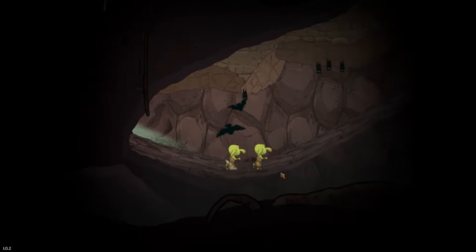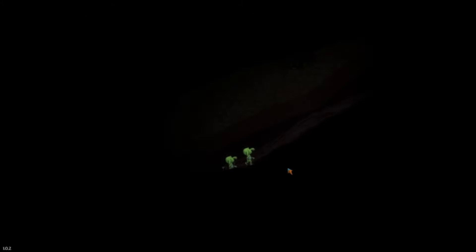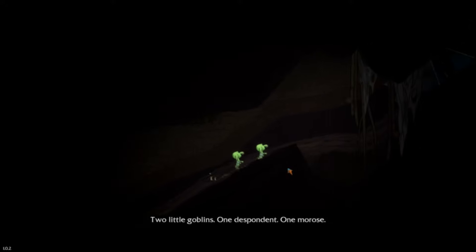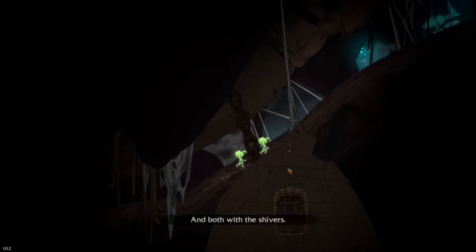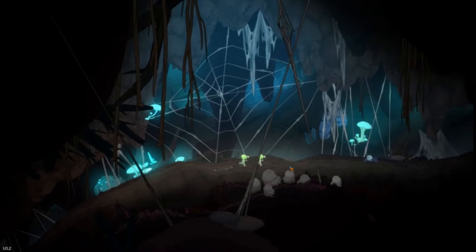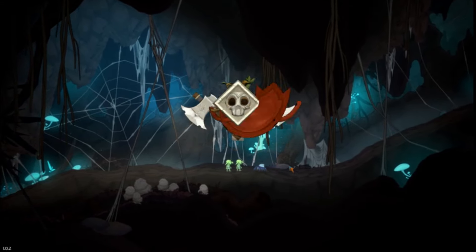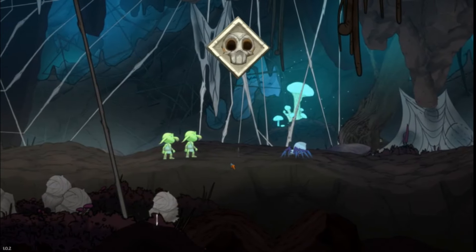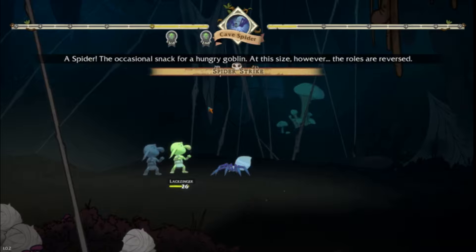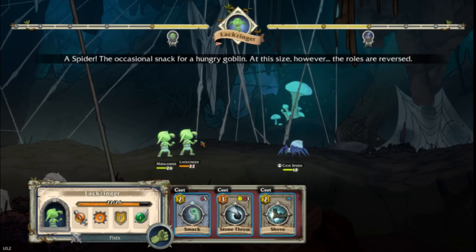Now we're the goblins — bet you didn't expect that. Two little goblins: one despondent, one morose, and both with a shiver. Dibs on morose. Oh, a spider! Sneak, sneak, sneak. Not very sneaky. A spider — the occasional snack of a hungry goblin.